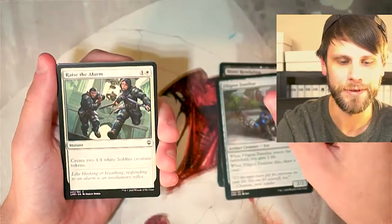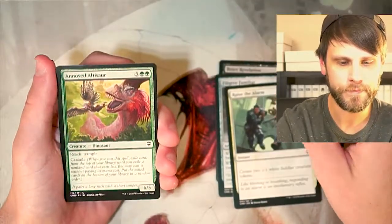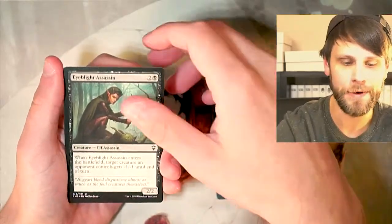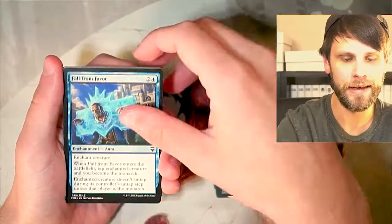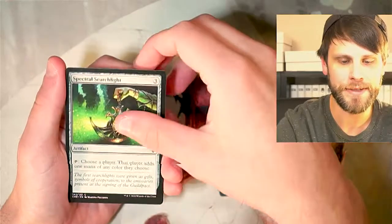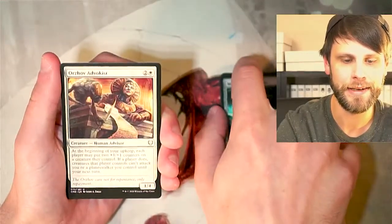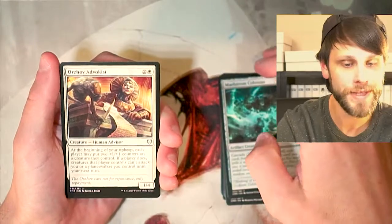Filigree Familiar, one of my favorite little cards. Raise the Alarm. Annoyed Allosaurus with Cascade — Cascade being a very powerful mechanic indeed. Fall from Favor. Spectral Searchlight. Maelstrom Colossus featuring Cascade again. And our first uncommon is Orzhov Advocast — beautiful artwork, absolutely love it.